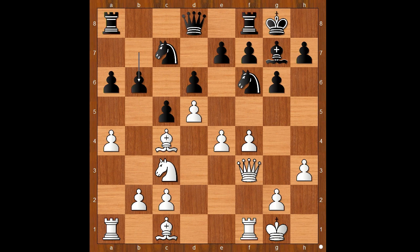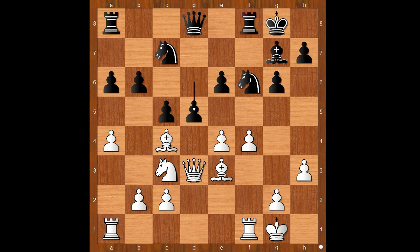a6, intending b5, a4, b6, queen to d3, e6, d takes on e6, f takes on e6, bishop to e3, d5 — a freeing move, threatening d4. e takes on d5, e takes on d5.